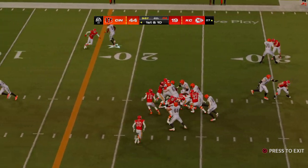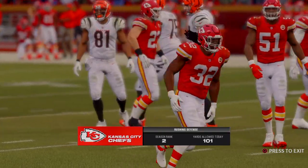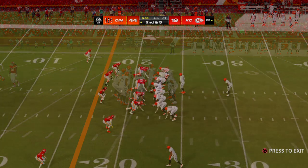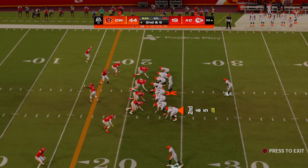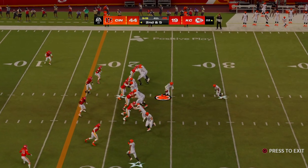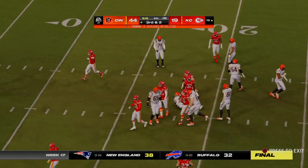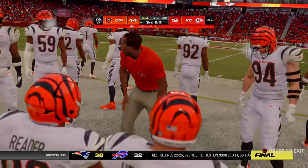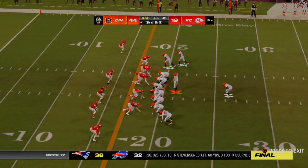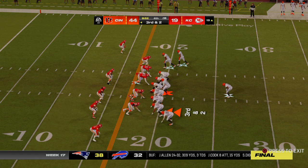They'll run on first down with Evans — give him five on the carry. Again a run with Evans, and he's taken down after a gain of three as they move it from the 22 to the 19. So where'd all that running room he had in the first half go? It looks like it's drying up a little bit here. Someone made some adjustments, it appears, at least on this drive.